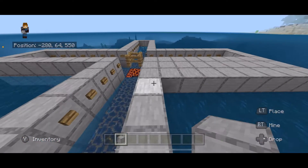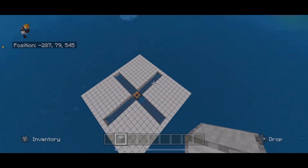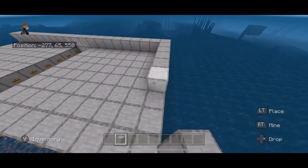Now we are going to finish filling in this platform in each one of the quadrants. After filling in the four quadrants, build up a wall on the edge all the way around.